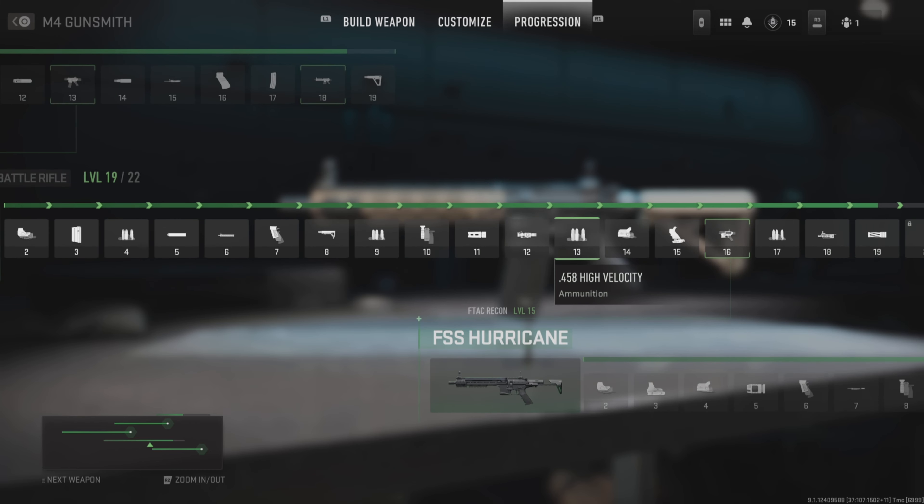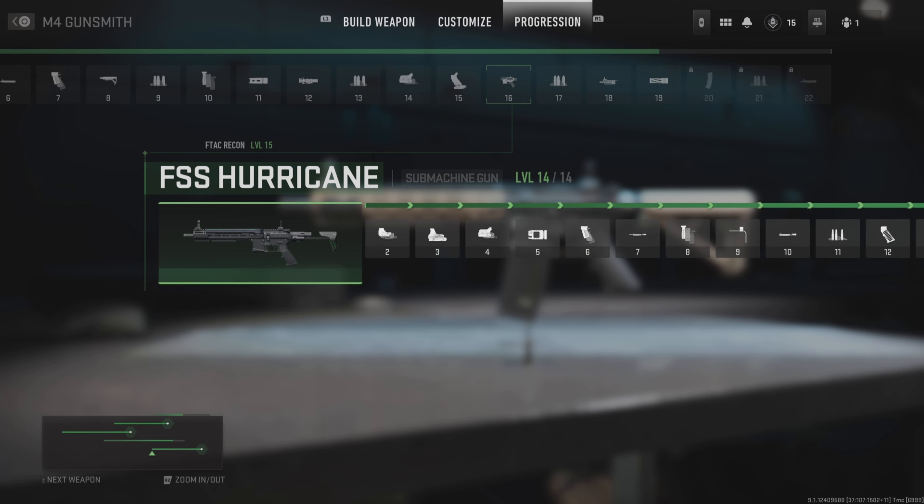Once you get to level 16 with the F-TAC Recon, you'll unlock another receiver which unlocks the F-SS Hurricane. You can then equip this as a loadout gun — it's a submachine gun — and also a new weapon to level up.